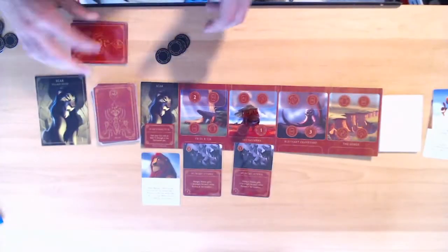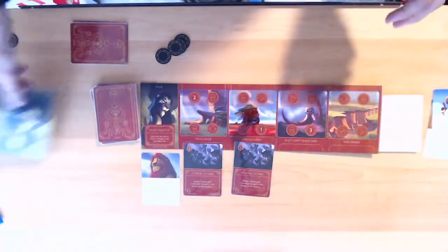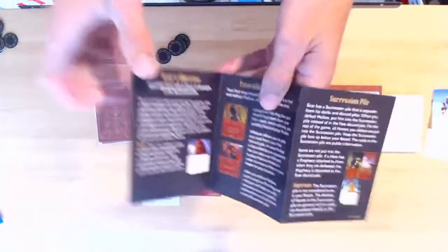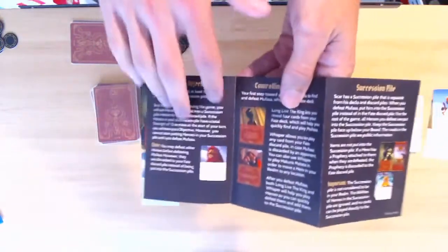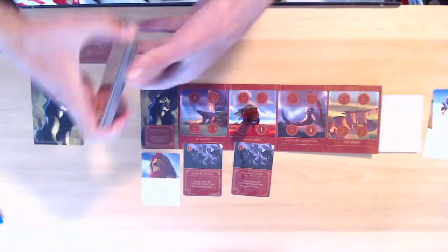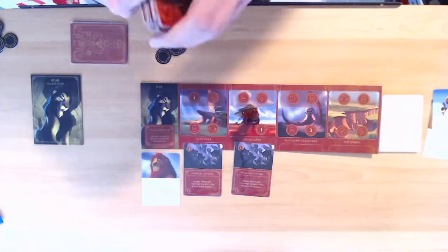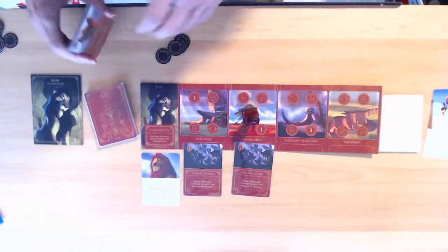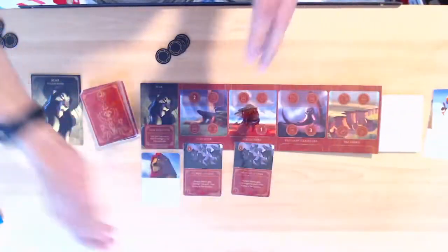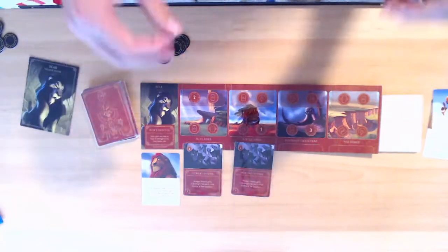Each individual villain has their own unique goal, listed right underneath their main portrait on their board. They also come with a nice little villain guide that actually walks you through some of the main strategies, what the goal revolves around, and how to use particular cards in different ways. It's a nice feature since all the villains have unique cards in both their fate deck and their own villain deck. All these different characteristics — the cards, the guide, the art, etc. — are shared amongst all 15 villains that currently exist for Disney Villainous.